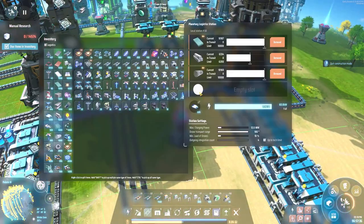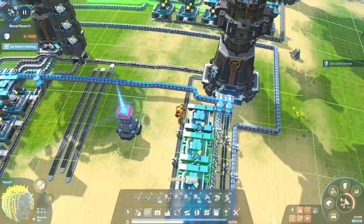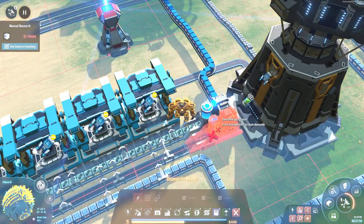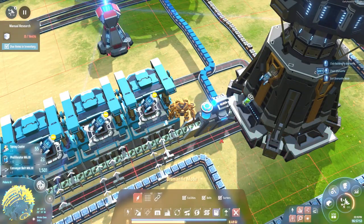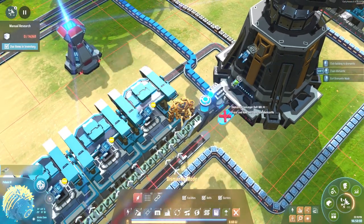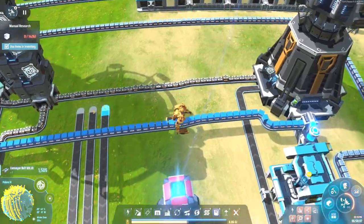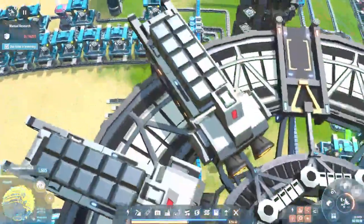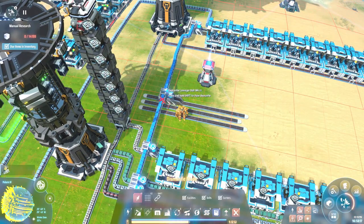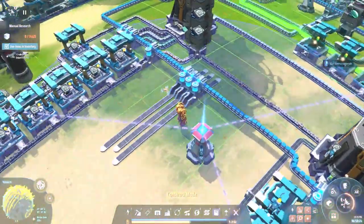We're going to put the Dyson Sphere components right in here and then they'll run out and come into this section. Let's go ahead and set up our proliferators across here. There we go — those will all proliferate now.